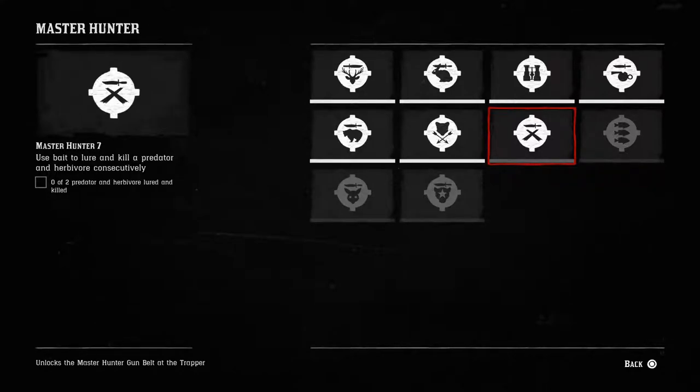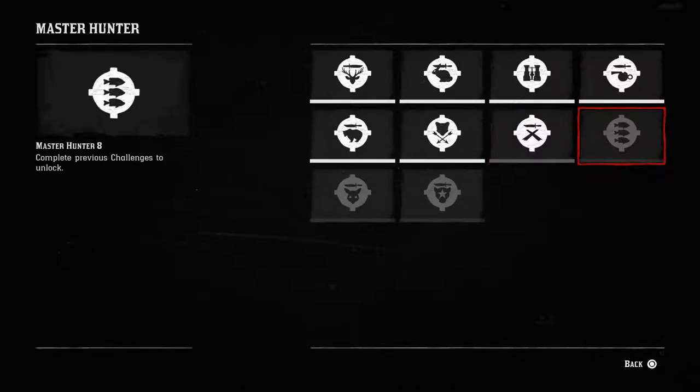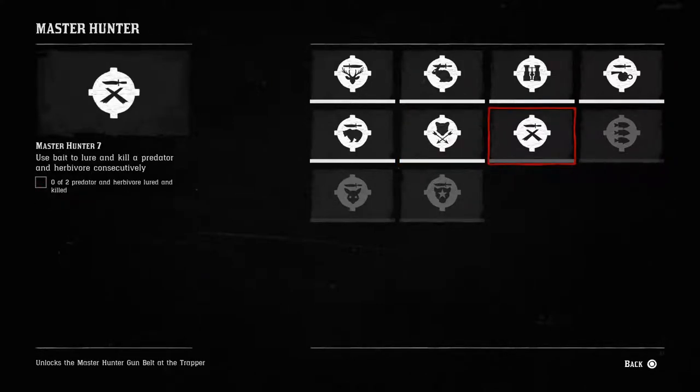What you need to do is use live bait to kill a predator and a herbivore consecutively. I've attempted this once before and I killed a predator, but the herbivore ran off. So you need to find an area that has both herbivores and predators so you can put down one bait. You don't have to put down separate herbivore bait and predator bait — you just need them both in the same vicinity and they cannot see you.